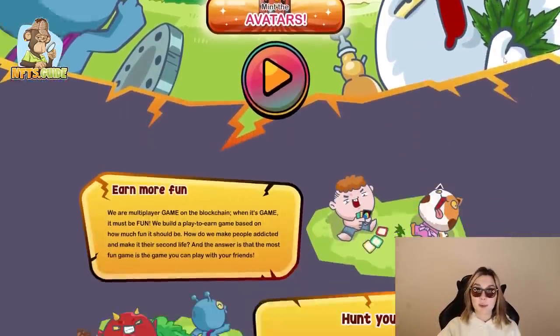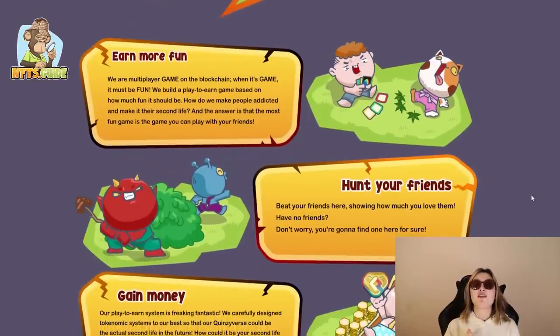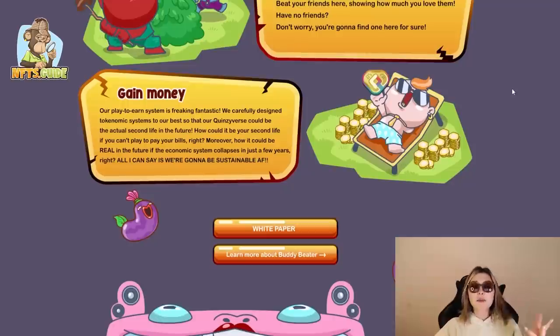We're looking at Buddy Beater's homepage and we're going to scroll down to see the essence of this project. Number one, this is a fun game — these guys have built a play-to-earn game based on how much fun it should be. Number two, allow players to play with their friends — you can beat your friends and show them how much you love them, and if you have no friends, you can find one here. Number three, gaining money — their play-to-earn system is fantastic, with carefully designed tokenomics so that their Quincy-verse could be an actual second life in the future.